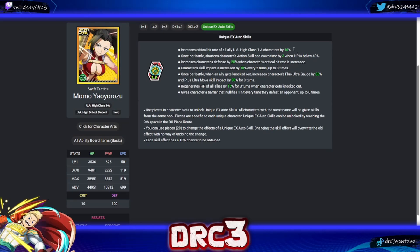Yaoyorozu's first skill increases critical hit rate of all ally UA High Class 1-A characters by 10 — solid and very useful. Once per battle, shortens action skill cooldown by three when HP is below 40 — not a fan of that requirement. She also has: defense up when crit rate is increased; skill impact up every two turns; an ally knocked-out trigger for plus ultra gauge boost — not great; regenerates HP of all allies when knocked out; and a barrier every time you defeat an opponent up to six times. Her best skills are the crit rate for all Class 1-A allies and the defense boost when her crit rate is increased.